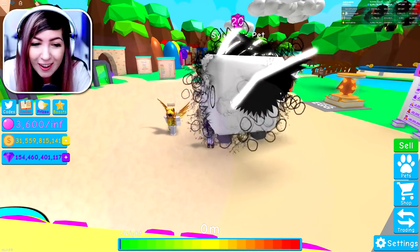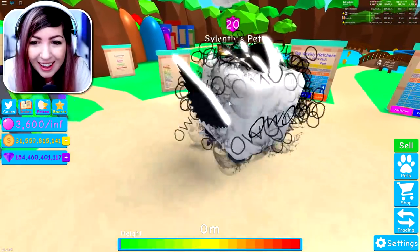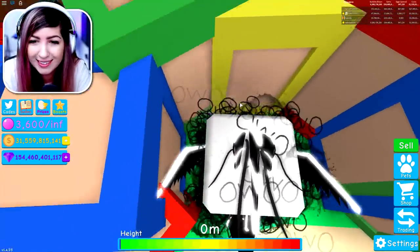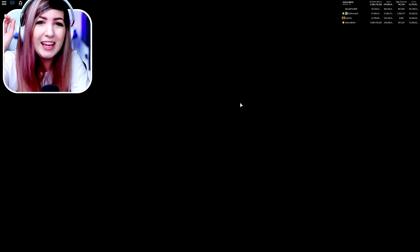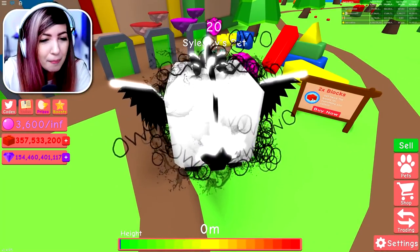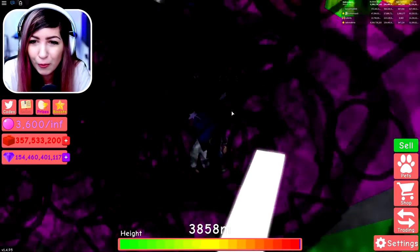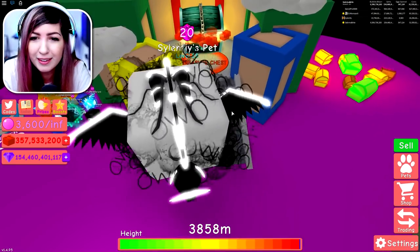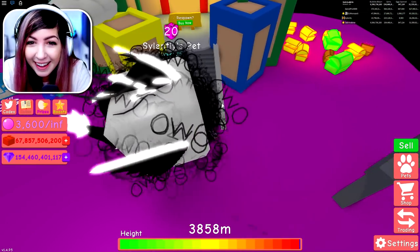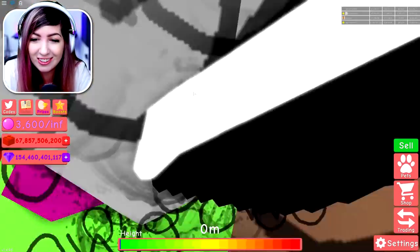I actually don't even know how much I'm getting — this is insane. We're probably going to need some Toyland blocks. All I see is the back of the pet taking up the whole screen. Here we go, we're about to get the treasure chest. How much will this be? 67 billion! I'm so rich right now. DJ, I have 154 billion gems — I literally went from like 20-something billion to 154 billion. I feel like I literally just cheated.